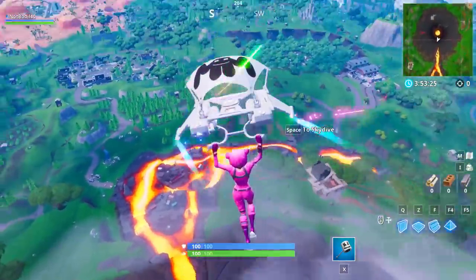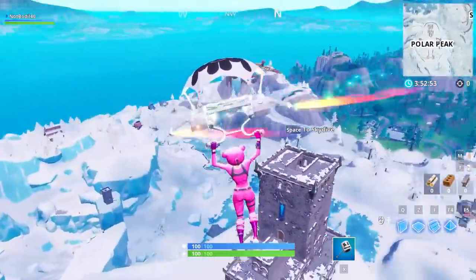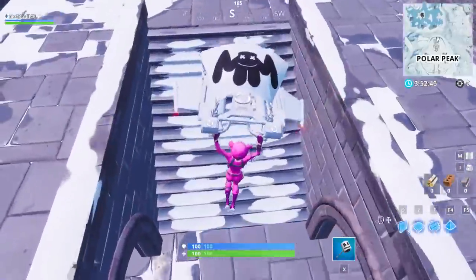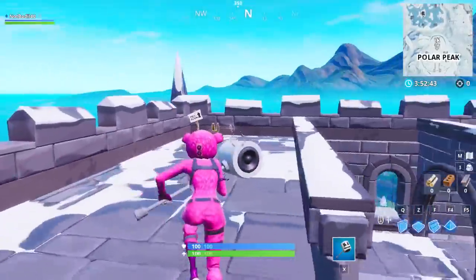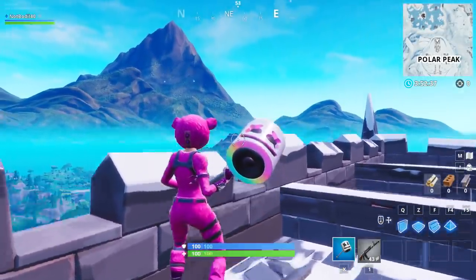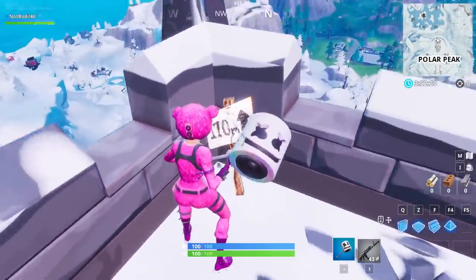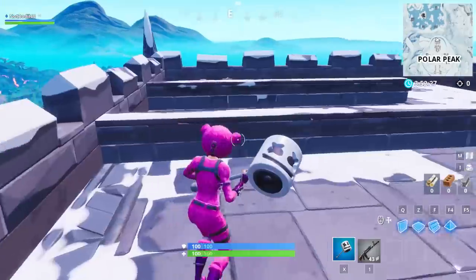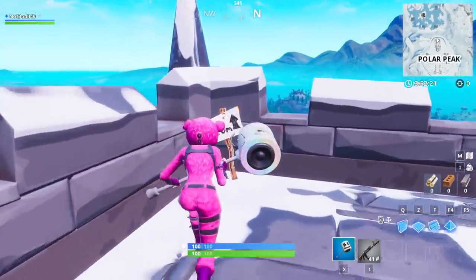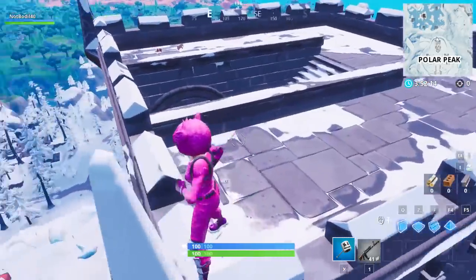That was location number one. I bet you could guess location number two — it's going to be the castle at Polar Peak. We actually found this location last week in the video and I said it might be for a future challenge, and it is indeed for a future challenge. So land on the castle — as you can see, this is 170 meters tall, just two meters less than the volcano. You can just visit the sign and you cannot destroy it this time, because often Epic Games has challenge items that people destroy so you can't find them. But this time you can just drop here, dance over here, and that's location number two.